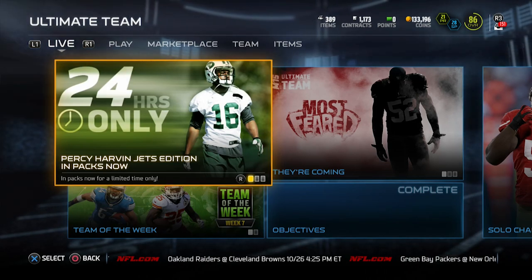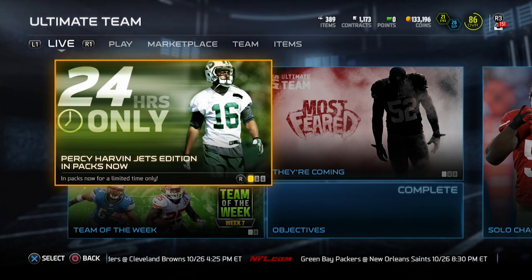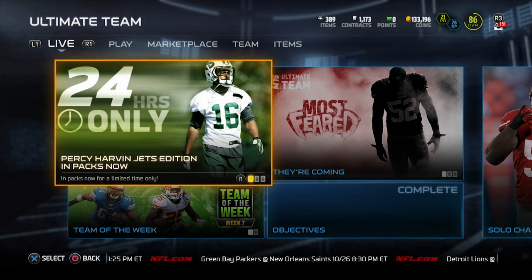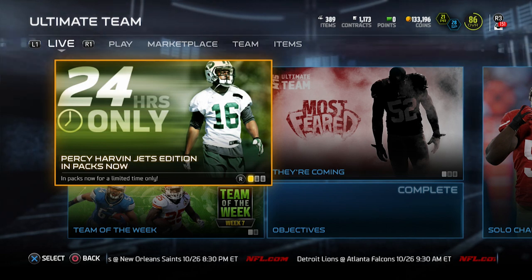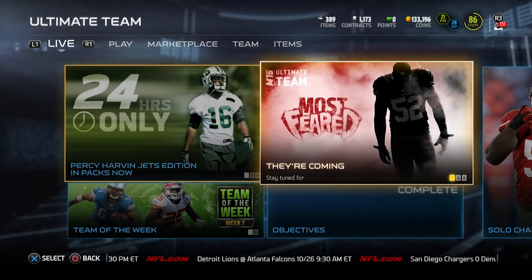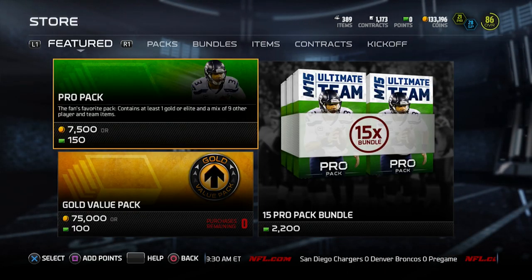What is up YouTube, Clickwood here back again with another Madden 15 Ultimate Team item review. Today we're going to be taking a look at this brand new 24-hours-only Percy Harvin New York Jets edition item that was released into the game today. This thing is only going to be available in packs for 24 hours, and the only packs available to purchase right now as far as I know are pro packs.